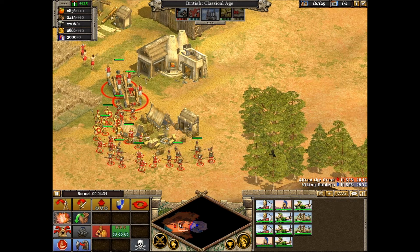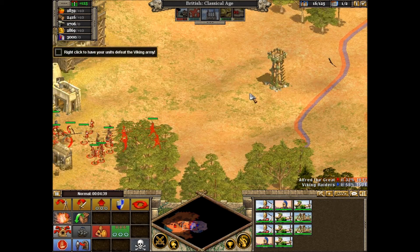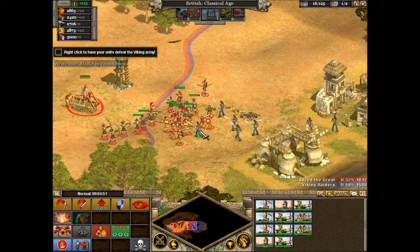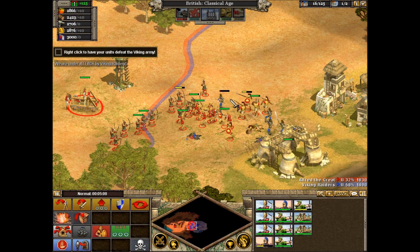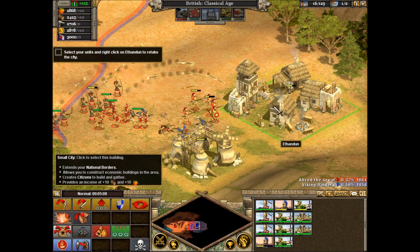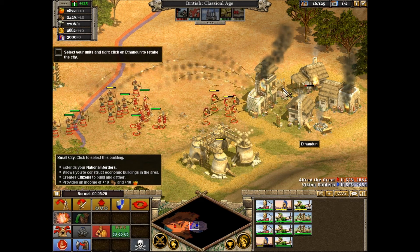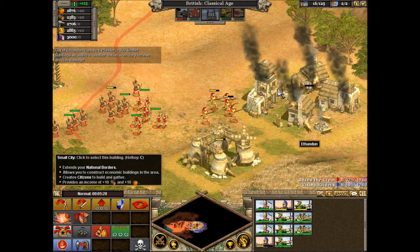Now let's get our army ready to attack. Move your troops to attack by right-clicking your destination. You can also select a destination using the mini-map. Now select your units and right-click Ithandan to retake the city. You've defeated the Vikings and recaptured Ithandan. Excellent work.